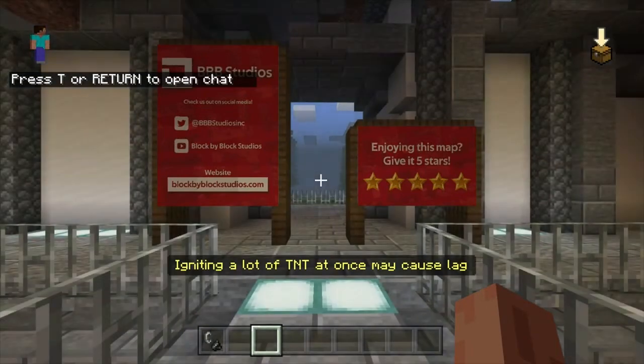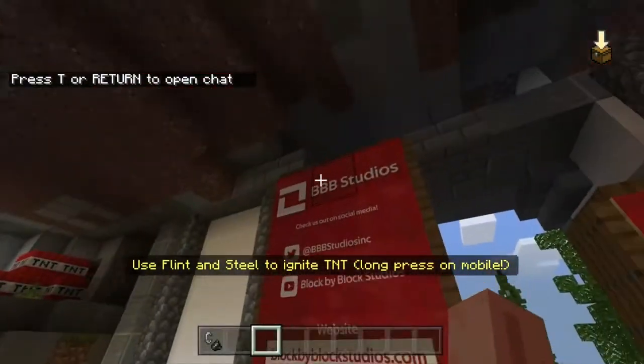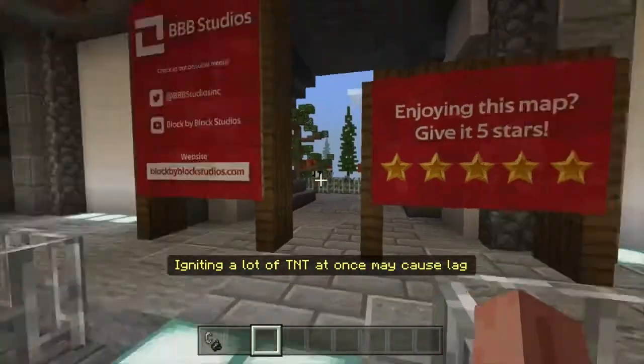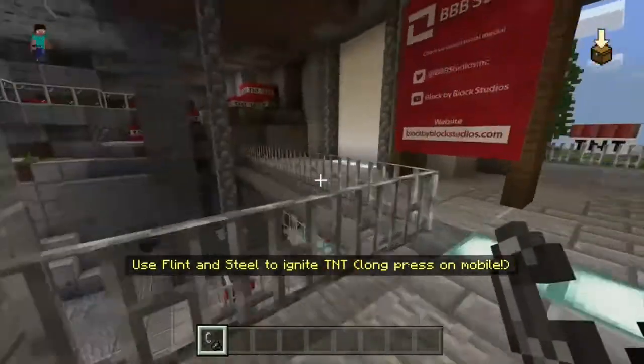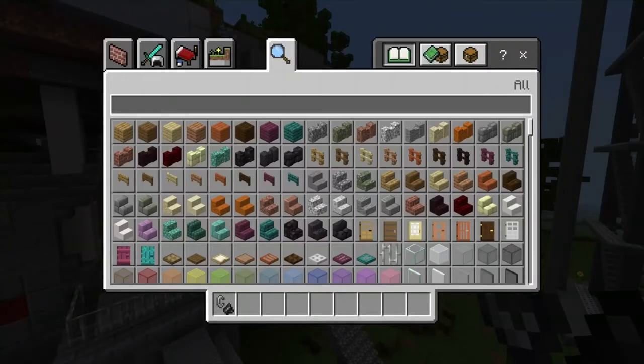We've loaded into the game — there are links and stuff, go follow them. Here's the spawn point where you start off, and you get a flint and steel. You can fly around, so let's go into the menu and type up TNT.